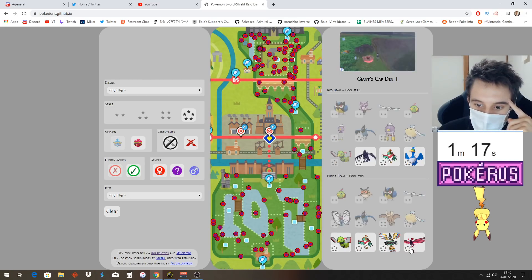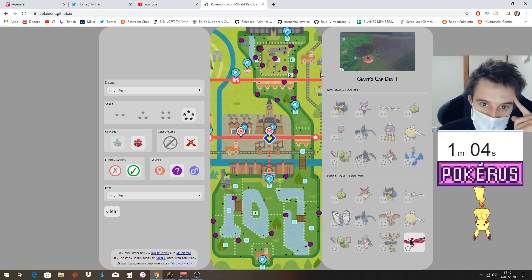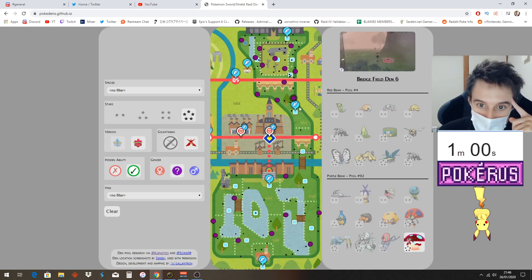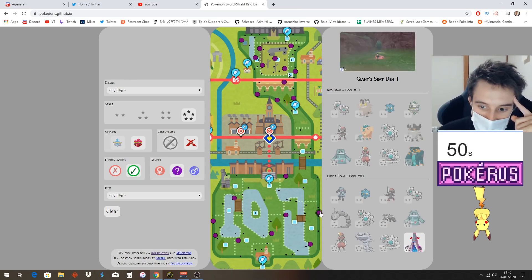How about the Corviknight one? Yeah, Corviknight can get its hidden ability here. What about these ones over here? There's no G-Max, but you can stack multiple filters — that'll filter out your hidden ability Pokémon for these dens; they're the only ones that can have hidden ability in these dens. And in the Gigantamax ones, there's the Orbeetle. Wait — is there two Gigantamax Orbeetle dens? I had no idea. I've got to check that out — that's interesting.